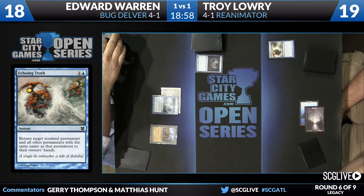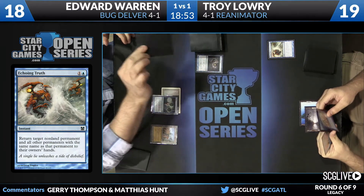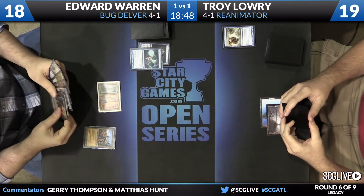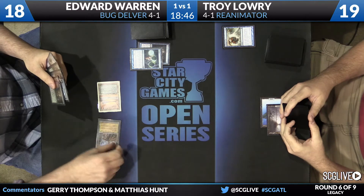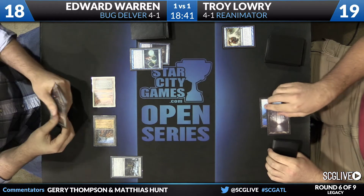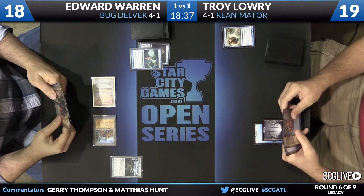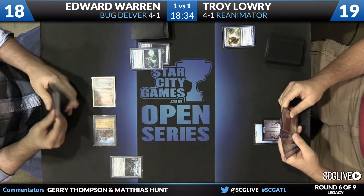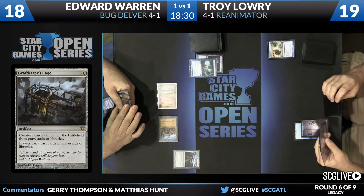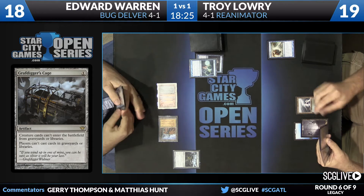It could have floated a mana off of Troy's land. And he's going to play Grafdigger's Cage off the Wasteland. That's a pretty spicy one to have in this matchup. That's generally pretty good, especially after your opponent uses Echoing Truth. But you see Troy sitting on a couple copies of Show and Tell in his hand — Grafdigger's Cage is not that big of a deal right now for him. He's sideboarded around Graveyard Hate. He expected that.